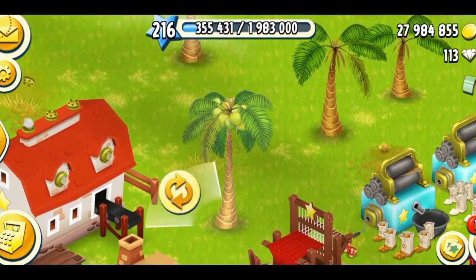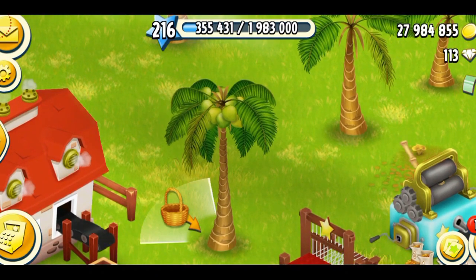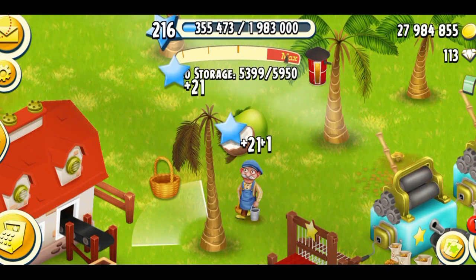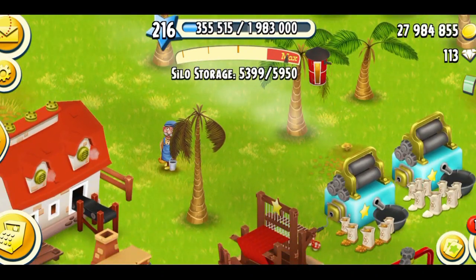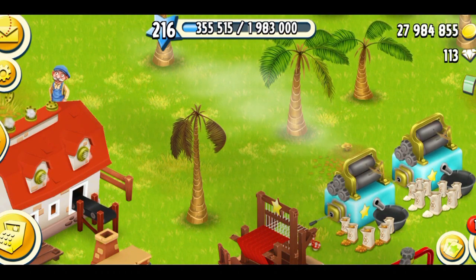And here we go with the final stage, which is the tallest and the largest. Let's see how many coconuts we can get from here — one, two, three, four. So the last stage gives you four coconuts, and again 21 XP for each coconut.